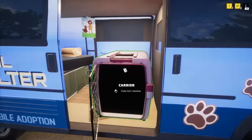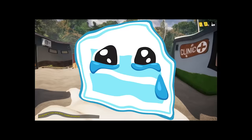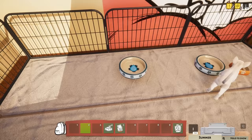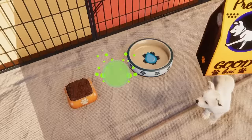Puppy number four, we got Summer - a white puppy, adorable! We need to give them more food and water. I'm just gonna put a bunch of bowls down considering we're gonna have so many dogs and cats in here. Food bowl - boom, bang, bop.